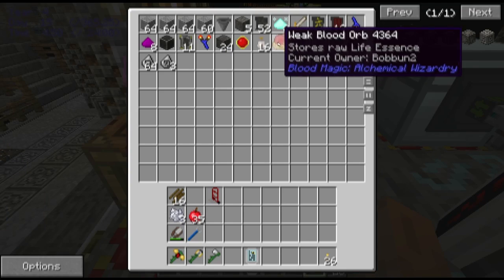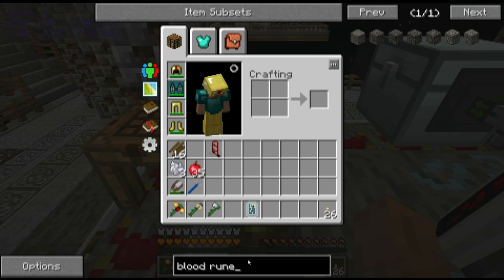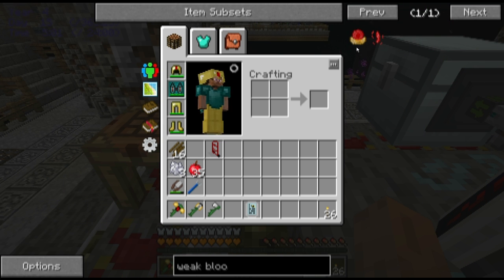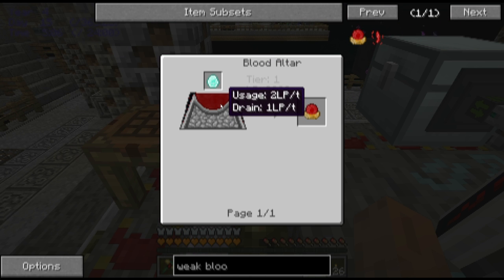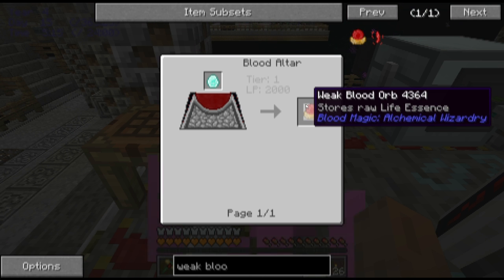The first orb that I made was the weak blood orb. That's just a mana diamond in the altar. It works with the Tier 1 altar and it requires 2,000 LP in the altar, and you'll get this weak blood orb back — pretty simple.